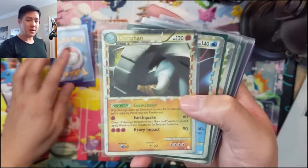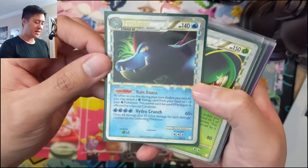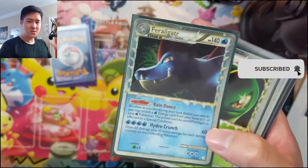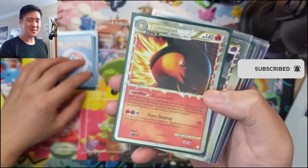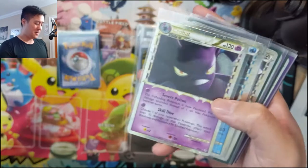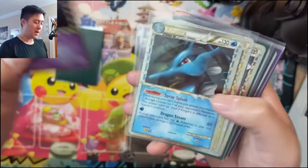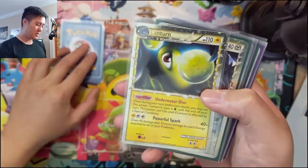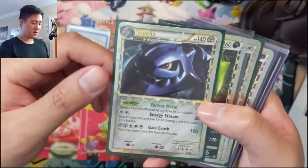When I first saw the Primes I wasn't a huge fan, but as I continued to look at them I've started to have a higher appreciation. They have a kind of CGI look, but I like how they're very zoomed in on the Pokemon — it reminds me of the N64 game Pokemon Snap, which was so much fun. These cards remind me of getting that perfect close-up shot. We got Crobat and Steelix.